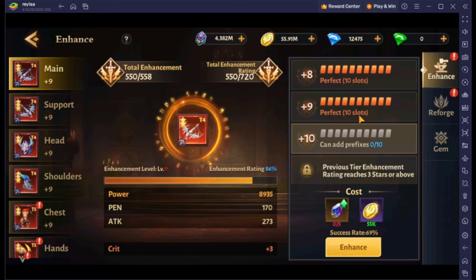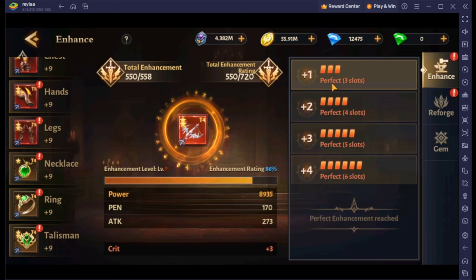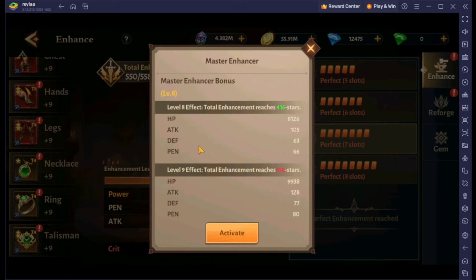The best way to do it, with the lowest cost, to get the best performance and improvement, is by maxing it out as soon as possible. First, get everything up to plus 9, then take each piece and start maxing it out. You'll get a really good boost, and at the same time help push the total enhancement — which gives some good stats that will make a big change in the long term.